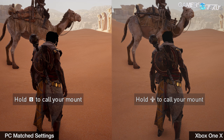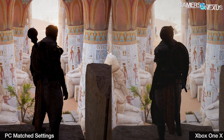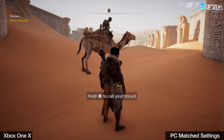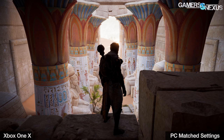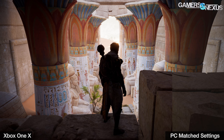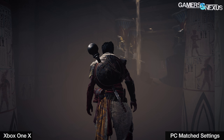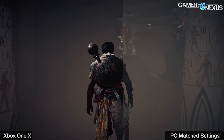Assassin's Creed Origins is next. It's a trickier title for the Xbox to mimic on the PC, since the Xbox version takes advantage of dynamic resolution changes frequently and uses them generously. The PC version can technically also use dynamic resolution, but it requires more VRAM than we have — the 1050 Ti only has 4GB while the Xbox One X has 12GB of shared memory. We ended up at mostly high preset settings but with medium character texture detail, low anti-aliasing, and medium shadows, then tested at 4K with dynamic resolution on and also at 1440p without dynamic resolution.